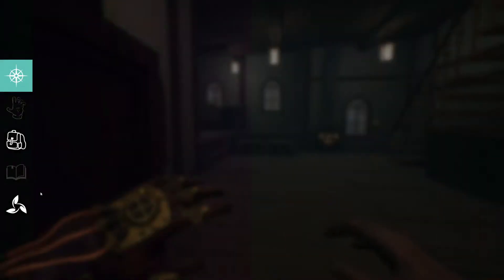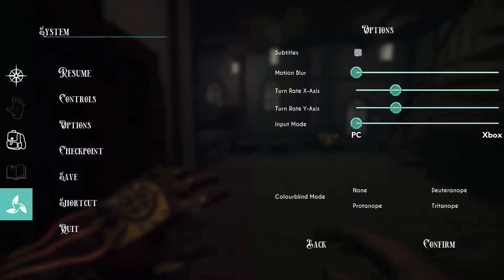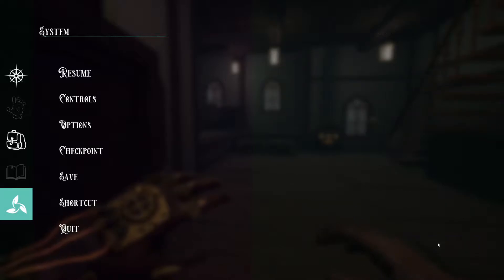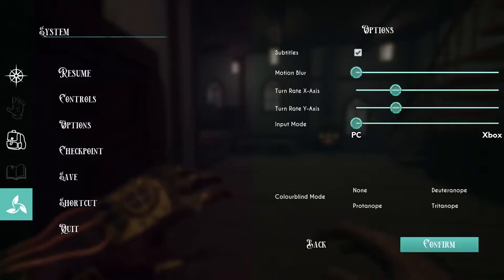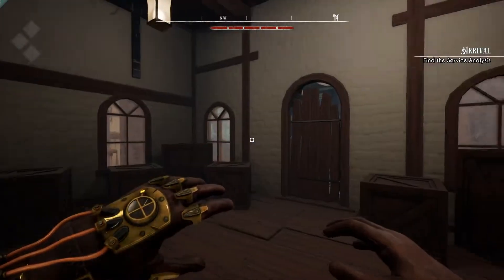I thought I turned subtitles on — it might not have saved correctly. It looks like I'm having trouble with my options actually being saved, because I want to turn motion blur down and keep it that way. Seems like it's good now. I also couldn't use a controller with this game; I was having some issues with that.